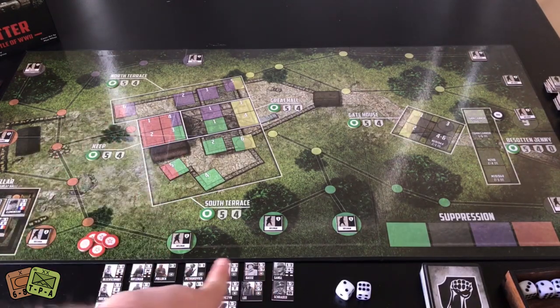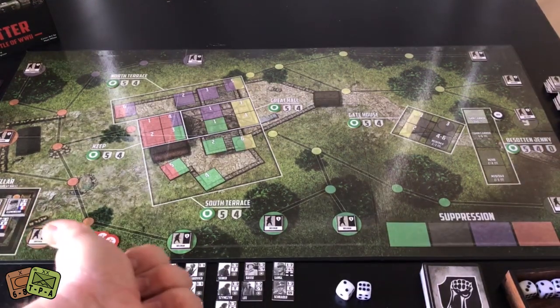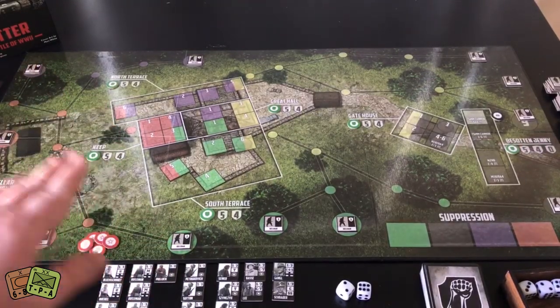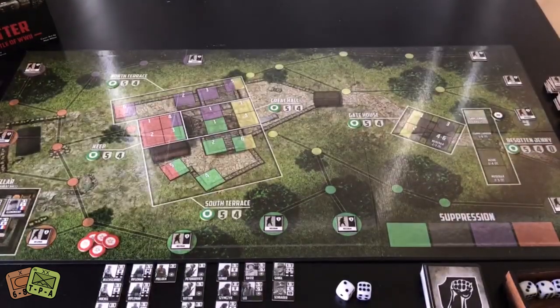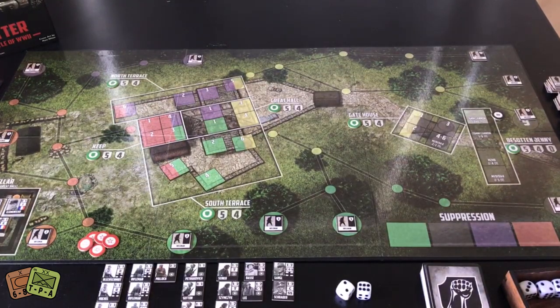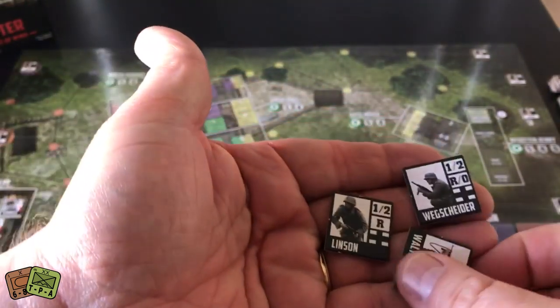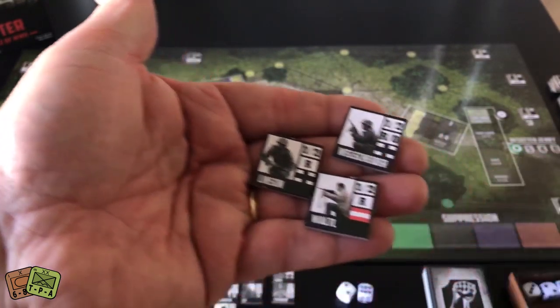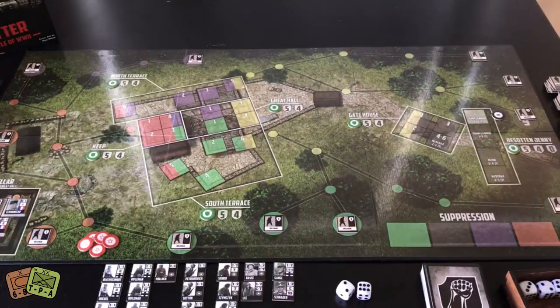You have 20 starting unit counters, five units in the cellar off to the left, and later in deck three you can get three additional reinforcements from off board. Those reinforcements aren't great units — they'll just help fill gaps, since by that point you've likely lost five to ten units. They're marked with an R for reinforcement. Those are the resources you have, and each counter has a different ability.